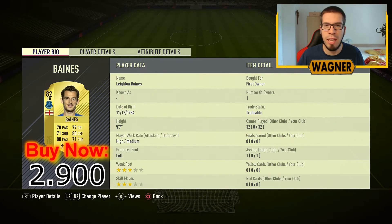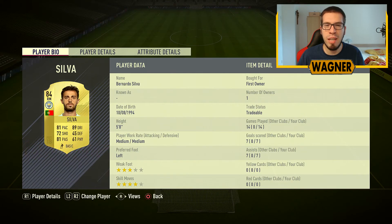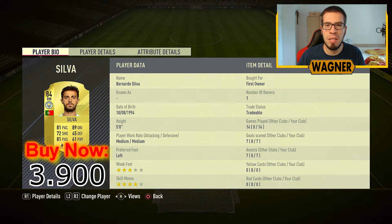Next is the left back, the 82-rated Leighton Baines from Everton, 2900 coins. The right midfielder, the 84-rated Bernardo Silva from Manchester City, 3900 coins.